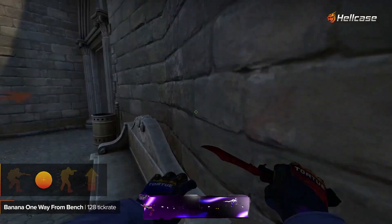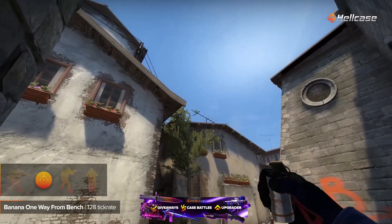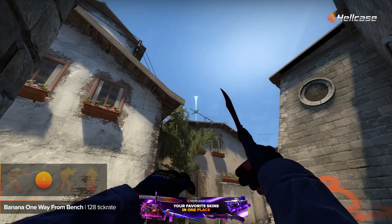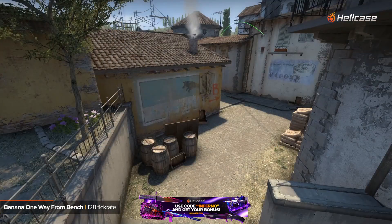A very effective smoke on first timings for your teammate with an AWP to peak banana. This smoke will block a molotov on car and opponents can't see CTs through the smoke.